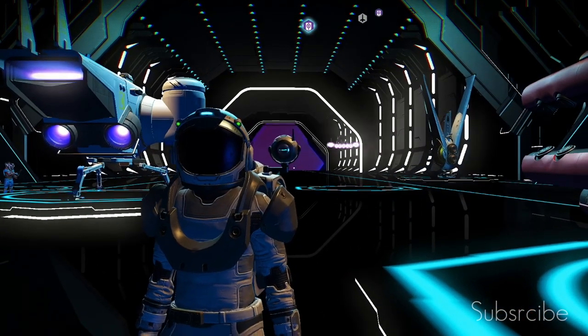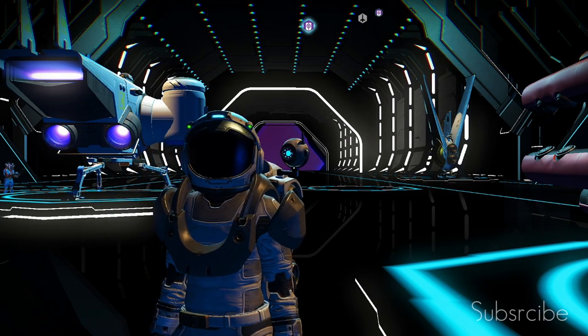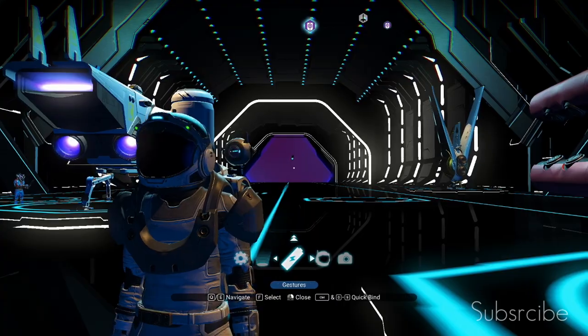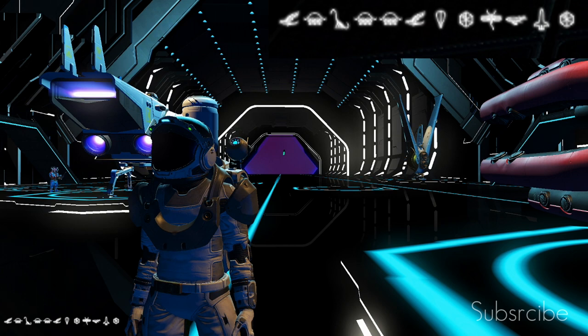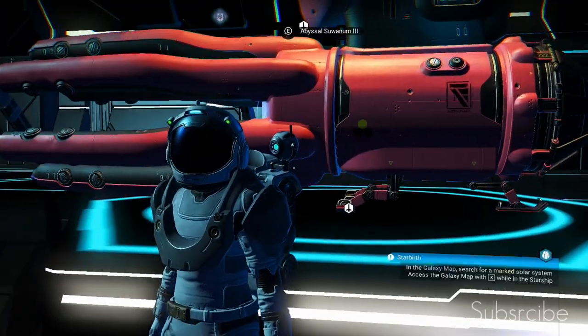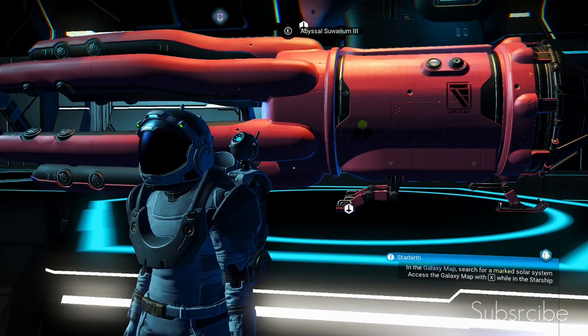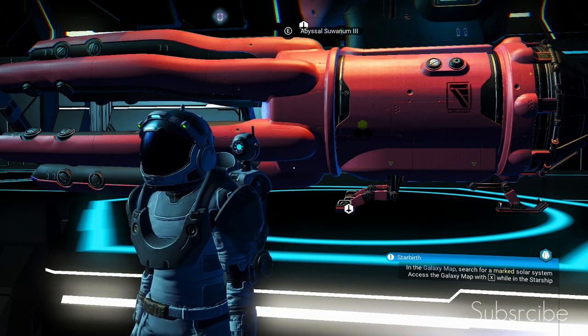Again, thank you guys for watching. One more thing I've got to give you, which I nearly left the video without showing you — here is the portal address for this space station. The portal address is: Bird, Jellyfish, Dinosaur, Jellyfish, Jellyfish, Bird, Balloon, Swiss-cheese trivial pursuit thing, Dragonfly, Whale, Rocket, and Swiss-cheese trivial pursuit thing again. Stick that into your portal and everything will be good. You'll be able to come straight here, snag that ship on the first wave. If it doesn't turn up straight away and you've been 5-10 minutes, just reload your autosave — it will come in.